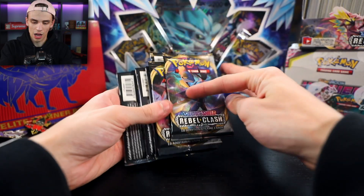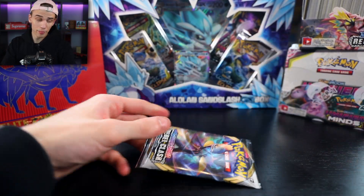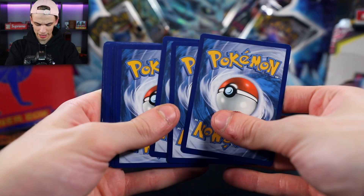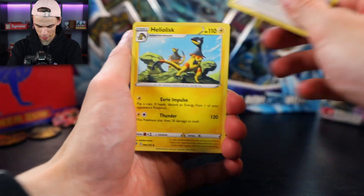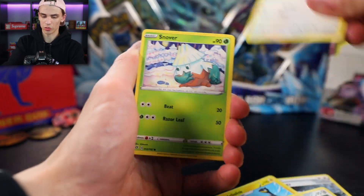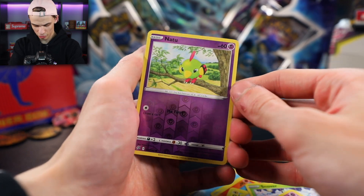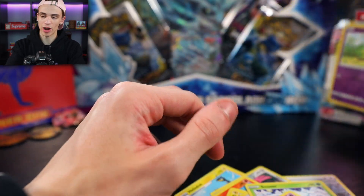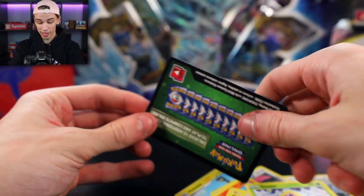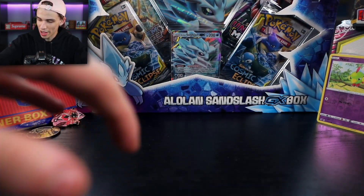Let's start with this Inteleon pack right here — maybe we'll get the Inteleon V-Max, I have absolutely no idea. Here is the code card — they finally fixed that issue of the QR code showing first. First card is a Natu reverse holo — I hate this reverse holo, it just doesn't look shiny. We have a Whiscash — I knew this would be a crap pull because I took a peek and saw it was a green back, which means not a good pull.